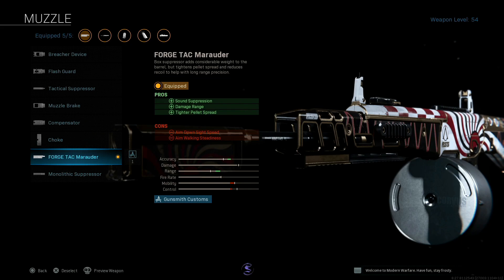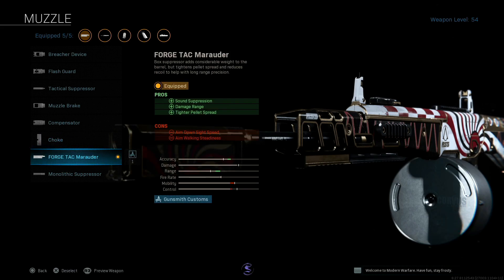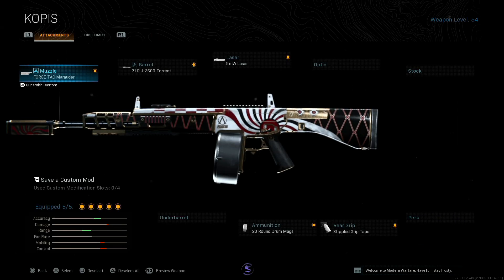The only thing is obviously you have a suppressor. So it has that damage range, it has that tight pellet spread, and it also has the suppression obviously. Aim-walk steadiness is the only thing added on to it. I then have the best barrel for range. I have a 5mW laser for that hip spray.